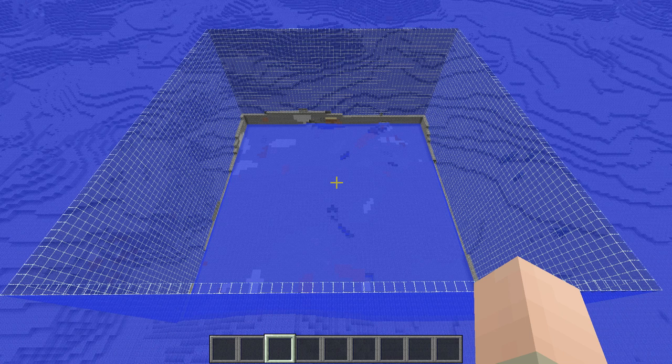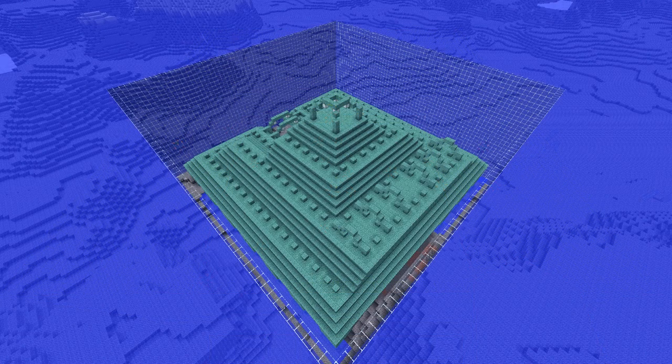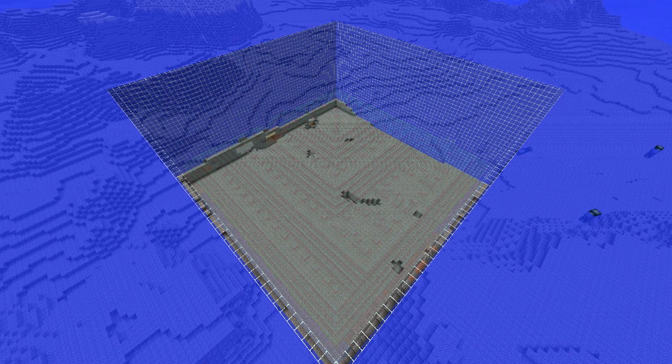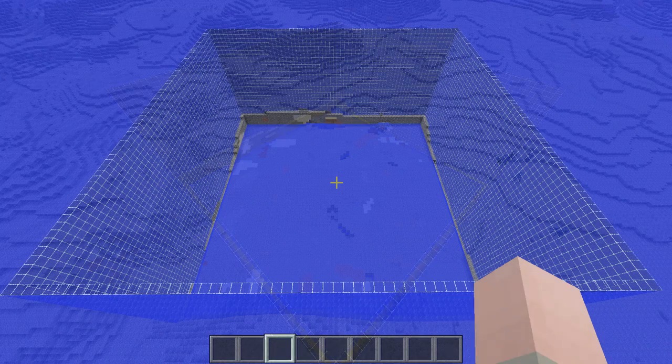Hi guys, in today's tutorial I'd like to show you how you can do the first steps of building a guardian farm — removing all the water inside and outside of an ocean monument and getting rid of the ocean monument itself to make a spawn-proof area. Then you can build a super efficient guardian farm in the center to get all the prismarine and sea lanterns you need. Let's get started.